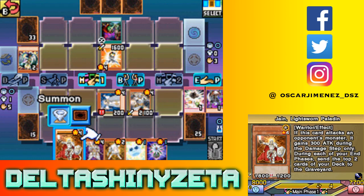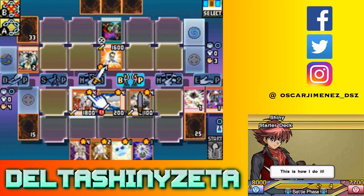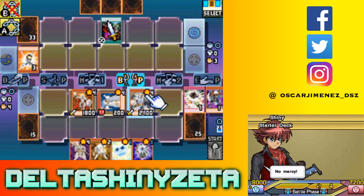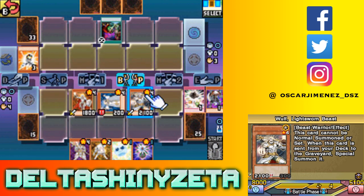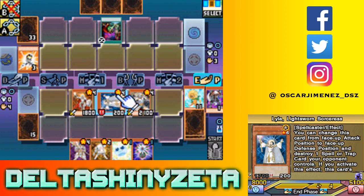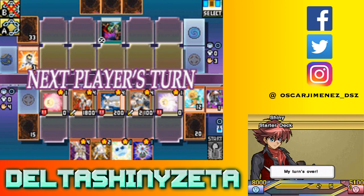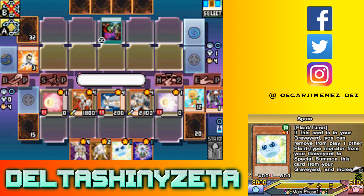Any other graveyard effects? No. I'm gonna go ahead and summon Jane. Lila must stay in defense mode for now. I'll attack with Jane, go up to 2500, and I'm gonna do 2100 more with wolf. Mill off five cards this turn.